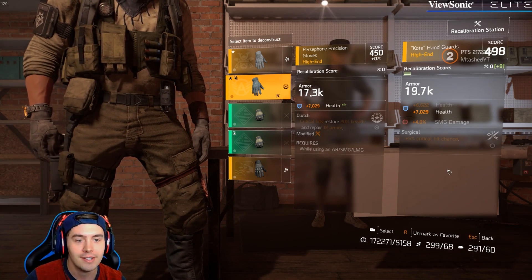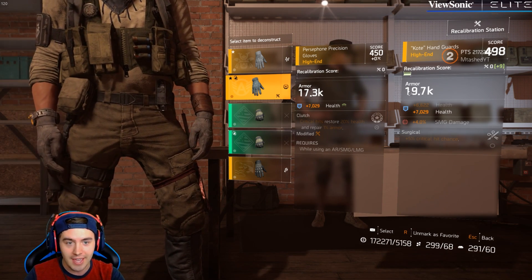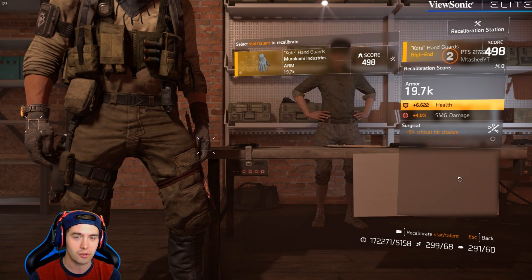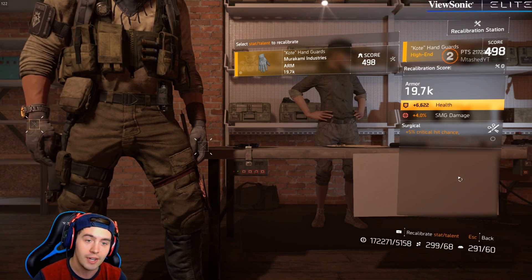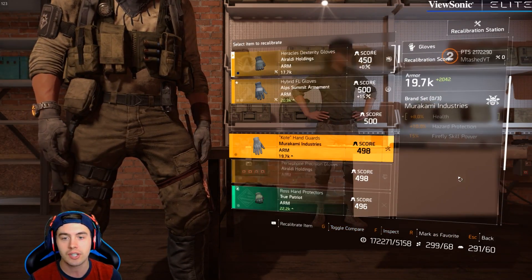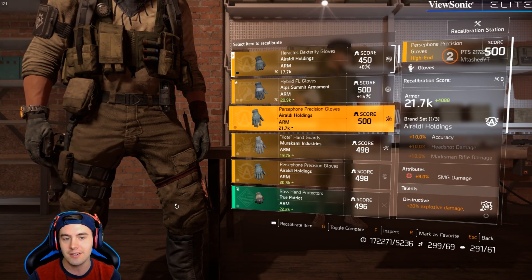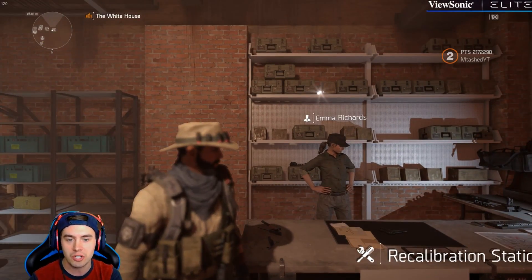In my opinion, the new meta on a lot of these items is going to be getting a health or an armor roll, and then maxing out the damage with the other recalibration. This way you can get a little bit more health or armor for particular builds, or just to stay alive a little longer, but still get a massive damage roll. You're going to have to look at which gloves you want to use, because some of them have mod slots so they might not roll an extra attribute.